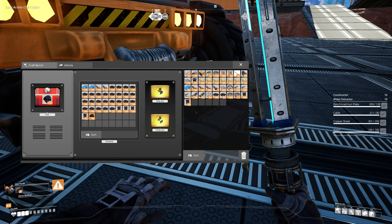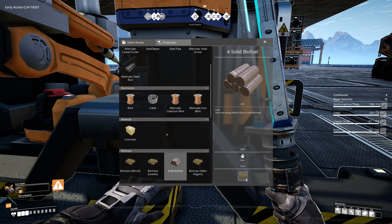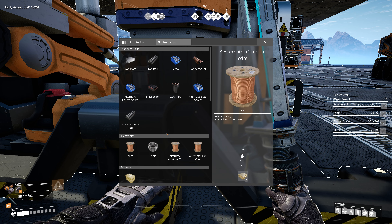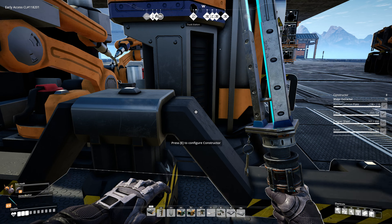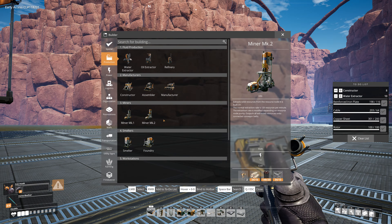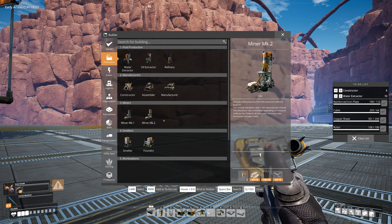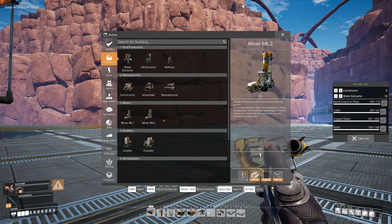I also decided to drop a constructor again so I can make... wait, I can't make quickwire in this? Does that go in an assembler? Wait, am I going crazy — where is quickwire being made? Why is a cable made with caterium wire? Oh — iron wire. Wait, we don't have... what?